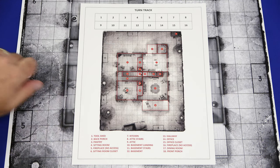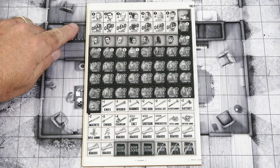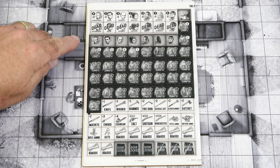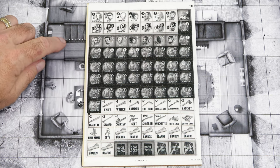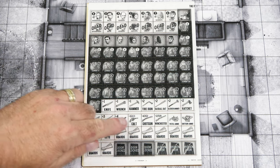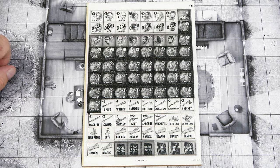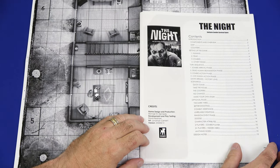On the next sheet we have the turn track, which gives all 16 turns in the game and a breakdown of the different areas on the map. Now we'll take a look at the counter sheet. The human characters are at the top, including dead counters so when they die you can mark them as dead — and really cool, they can reanimate, so you have reanimated human character counters. Below that you have your generic zombie counters and then the different items, including boards for boarding up windows, and locked and broken door counters for noting the status of different doors in the house.